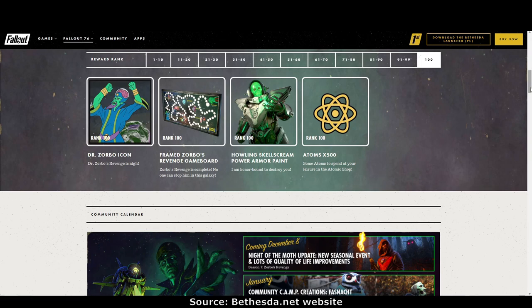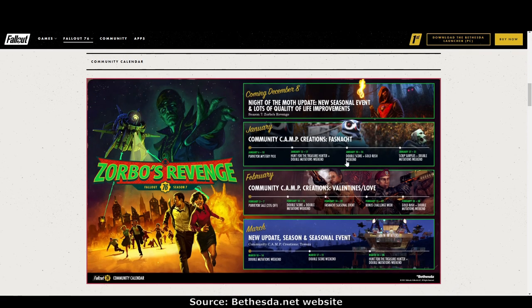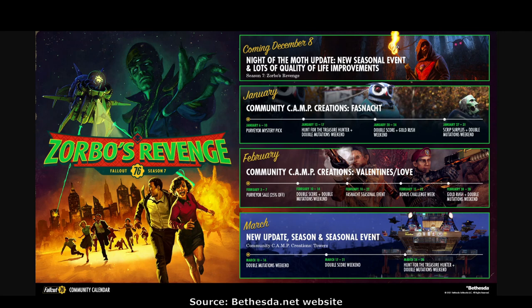Now let's look at the new community calendar. Coming December 8th: Night of the Moth update — new seasonal event and lots of quality of life improvements, plus Season 7 Zorbo's Revenge. In January, from the 6th to the 10th: Purveyor Mystery Pick. January 13th to 17th: Hunt for the Treasure Hunter and Double Mutations Weekend. January 20th to 24th: Double Score and Gold Rush Weekend — Double Score will help us advance along the scoreboard, so that's good.